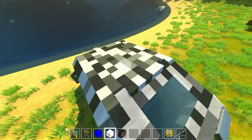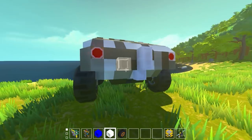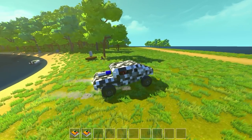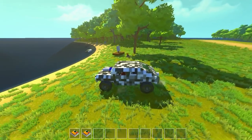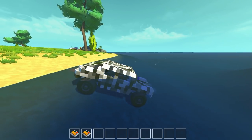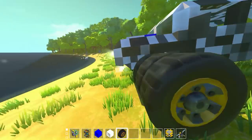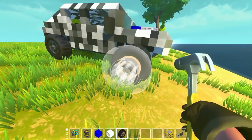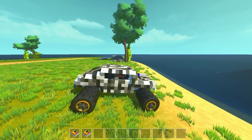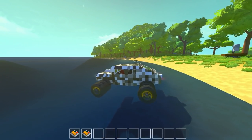We put three drag blocks on the front and three on the back — six total. The drag blocks actually create drag force no matter what, even in air, you don't have to submerge them. Driving underwater, not much floats. But if we add more wheels — these wheels are so incredibly powerful — I think we only need three per side. And we can just drive very slowly onto the surface of the water. Look at that, we're actually driving on the surface.